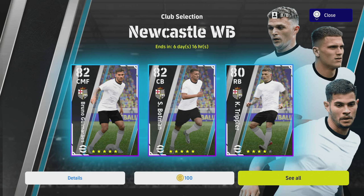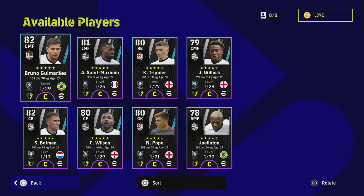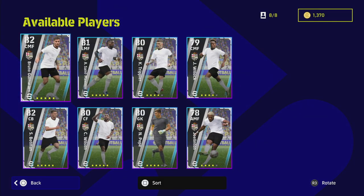...that you can realistically level up in a couple of days, rather than getting the standard versions and grinding a few more levels. In the case of Saint-Maximin, his standard card is on 36 levels whereas this version is on 25, so it's going to take a lot quicker to get these players and train them up. You do have to pay for these with coins compared to the standard version.